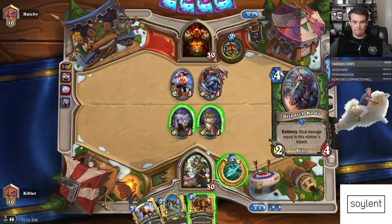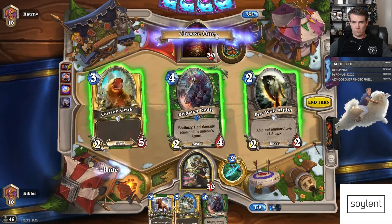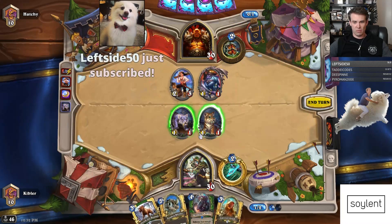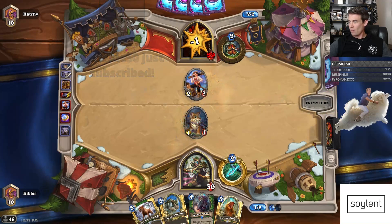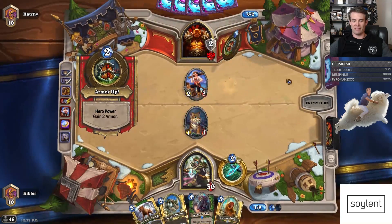We did attack. That's Tracking. We need a 3-drop. We'll take Grub. We'll kill the ugly cat and attack with the cute cat. We're adding the Zoth. The deck doesn't really even have that many deathrattles — it has a Rat Pack, kind of a Grandmother, and that's it.